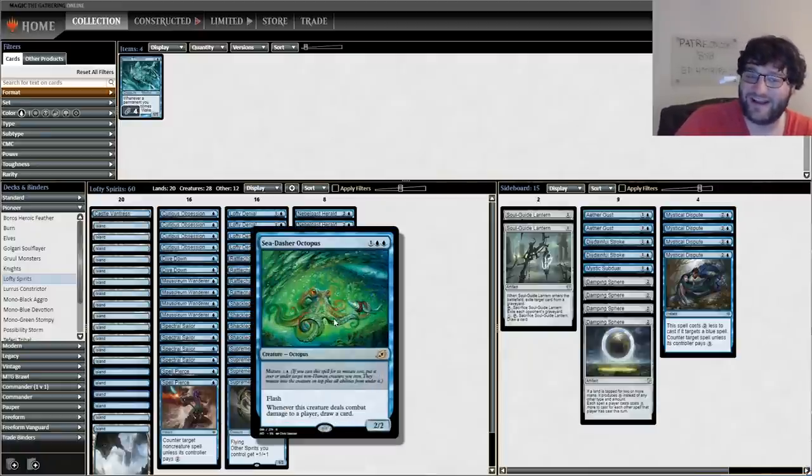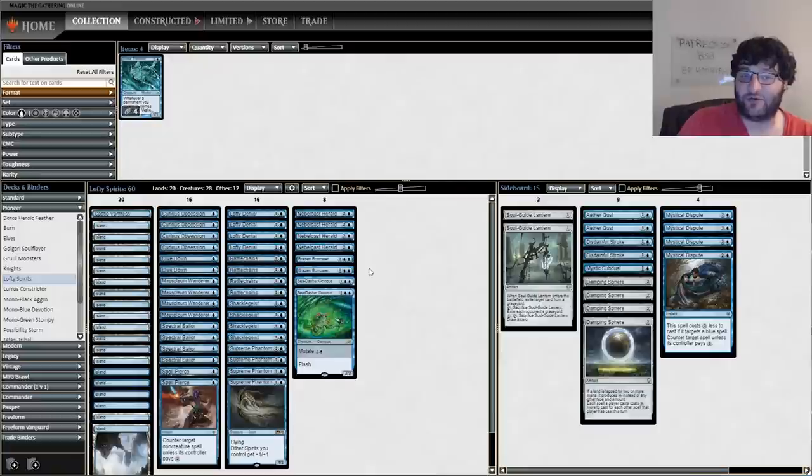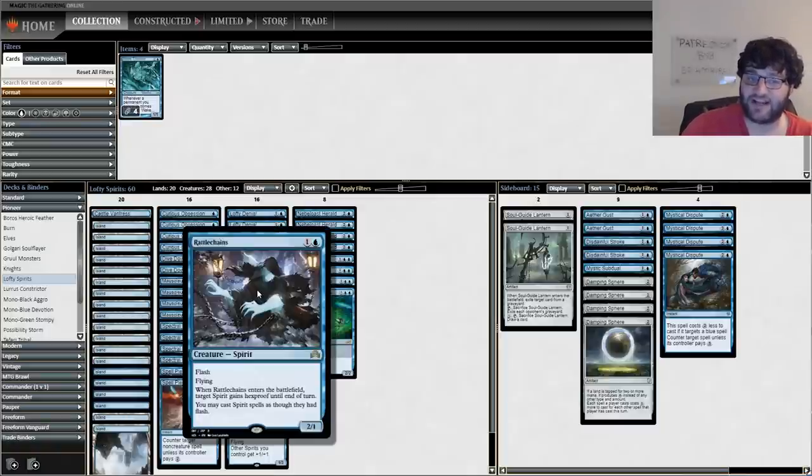Brazen Borrower isn't a spirit but it does have flying. Sea-Dasher Octopus — actual no-flying creature in the deck — but it's an octopus, it's a cool card. You can mutate it onto any of the other creatures, meaning when they deal combat damage to a player you get to draw a card. A lot of our deck can play at instant speed — Curious Obsession obviously can't, but it's a very powerful card.